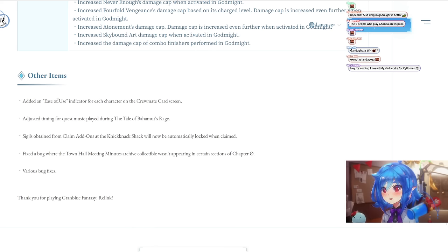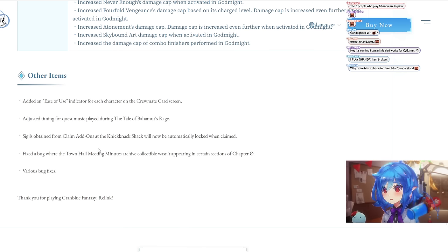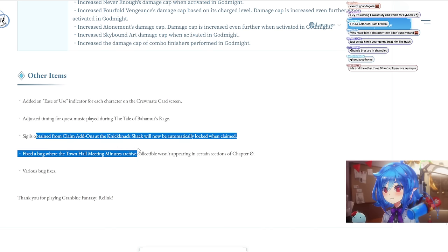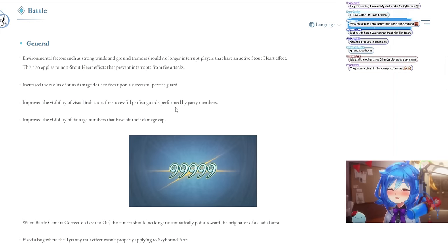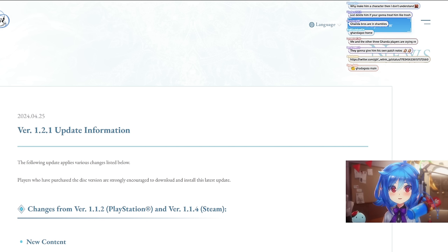Other items: added an ease-of-use indicator for each character so you can tell before you unlock them how difficult they are to play. Fixed timing for the quest music. Sigils obtained from the Knick-Knack track will now be automatically locked when claimed. So the big news here is they hate Gondaghost — very interesting patch overall, though we'll have to see how it plays out since there are no numbers provided.